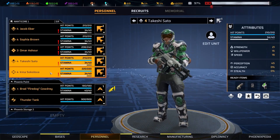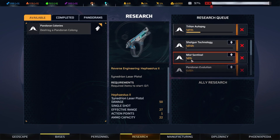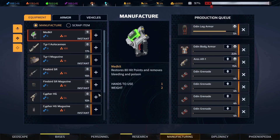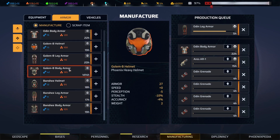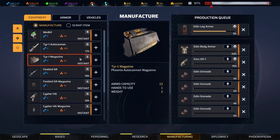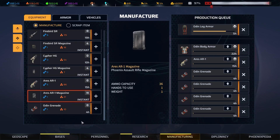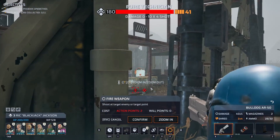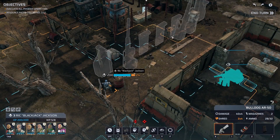Every time you use ammo on the battlefield and run out, you have to basically reload. And if you reload in XCOM, it's not a big deal — you just hit reload. But here in Phoenix Point, you have a set amount of reloads you can do, and that depends on how much ammo you put on your soldiers in the first place. If you run out of ammo, you have to go back to base and build more ammo, as well as grenades and medkits. Bear that in mind if you buy this game — you're going to have to be resupplying your troops.